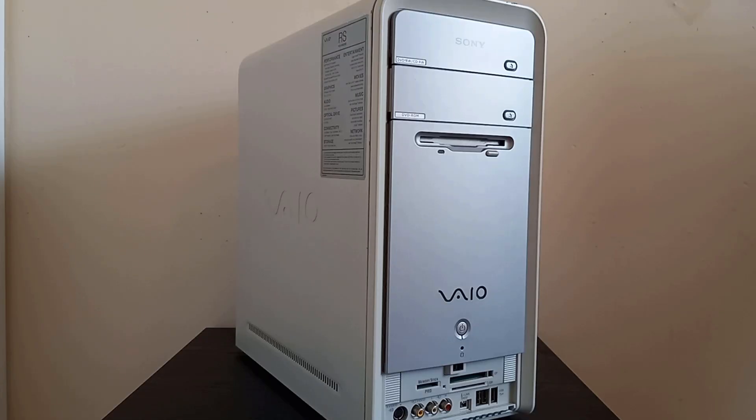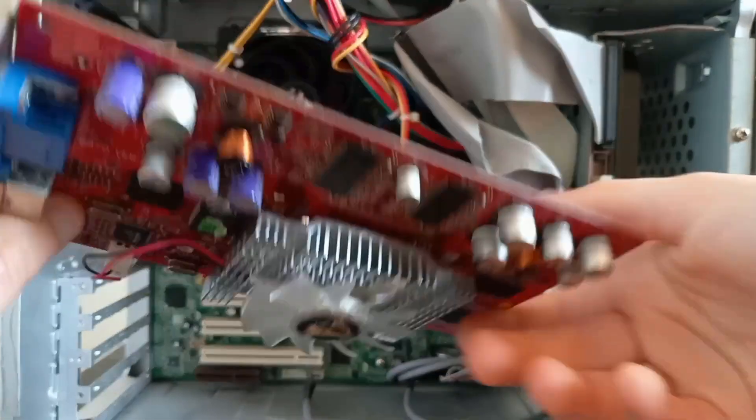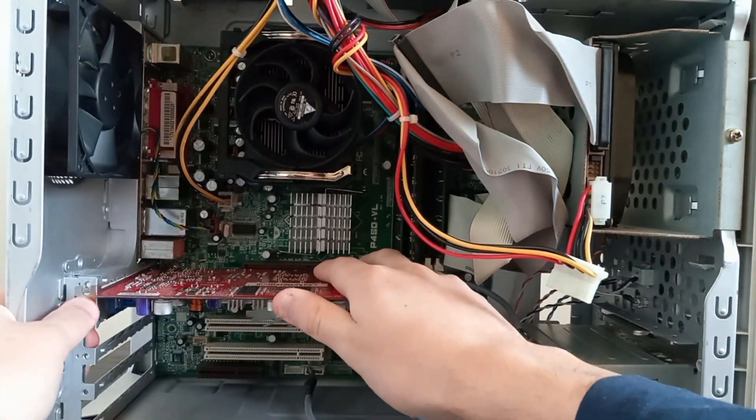The test system will be my old Sony VAIO, which I use to test out AGP cards. It has a Prescott Pentium 4 overclocked to 3.5 GHz with 2 GB of DDR 400 MHz RAM. We'll be using the latest drivers available for the card. Let's see how this thing stacks up in some games.